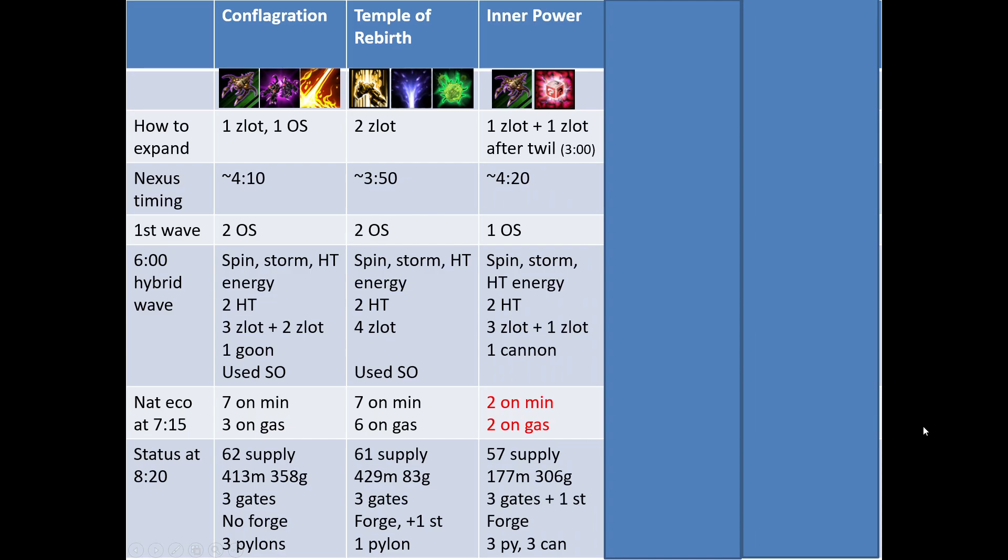For Inner Power, I started with 1 Zealot and then added another one after making the Twilight Council, which is at about 3 minutes. I started the Natural Nexus at around 4:20. I only used 1 Orbital Strike on the wave because I made a cannon to deal with trickles. My army for the hybrid wave was more or less the same, but my Natural Econ was terrible. I checked the run and realized that my nexus wasn't making probes for a total of over a minute, which could have been 4 more workers. As a result, my status at 8:20 was really bad compared to the others.